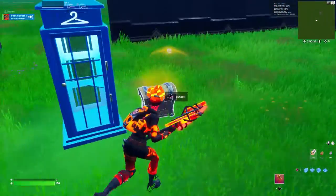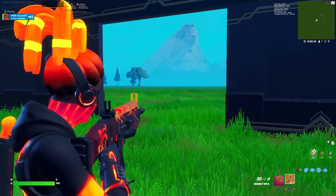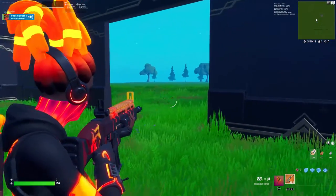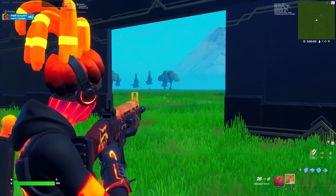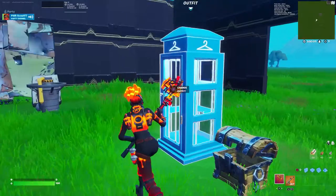Let's test the ADS on this - looks good. Weapon wrap here, you can see it right there. It's not reactive or anything, it doesn't flame or anything when I shoot it. ADS looks good. The hair might get in the way a little bit but I think it's a pretty good skin. Let's see what it looks like with no back bling.